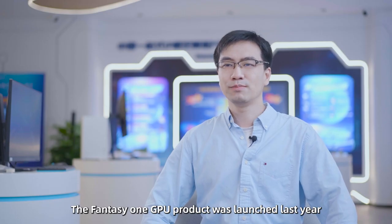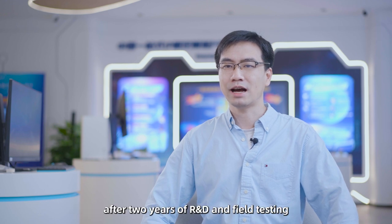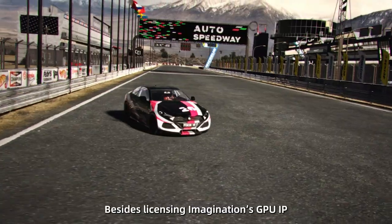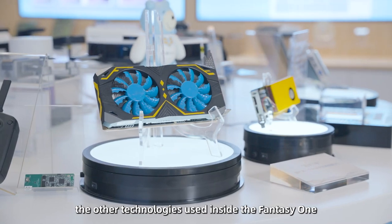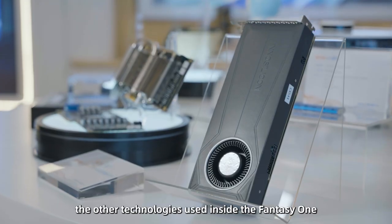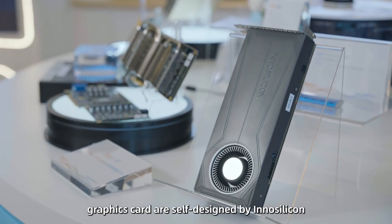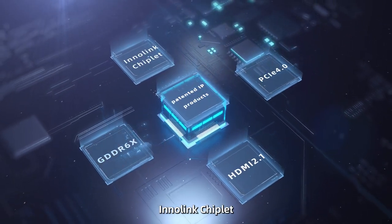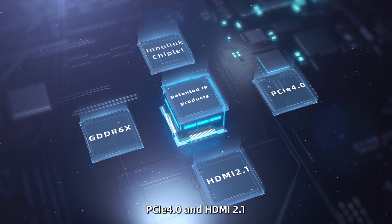The Fantasy One GPU product was launched last year after two years of R&D and field testing, and we have received many orders from customers. Besides licensing Imagination's GPU IP, the other technologies used inside the Fantasy One Graphic Card are self-designed by InnerSilicon, including GDDR6X Interlink Chiplet, PCIe 4 and HDMI 2.1.